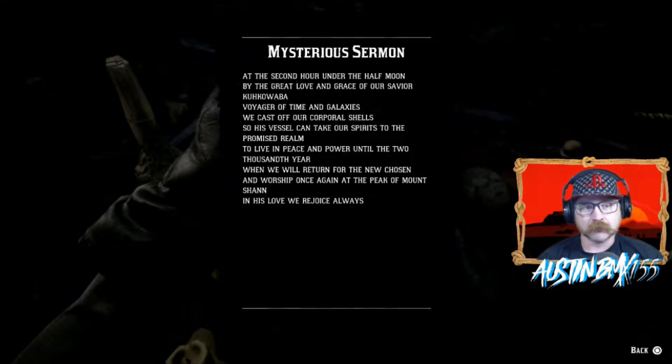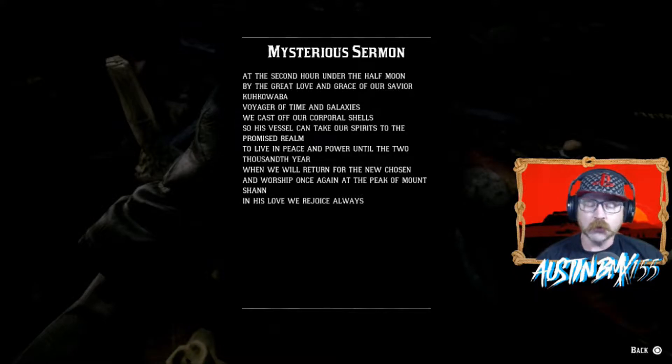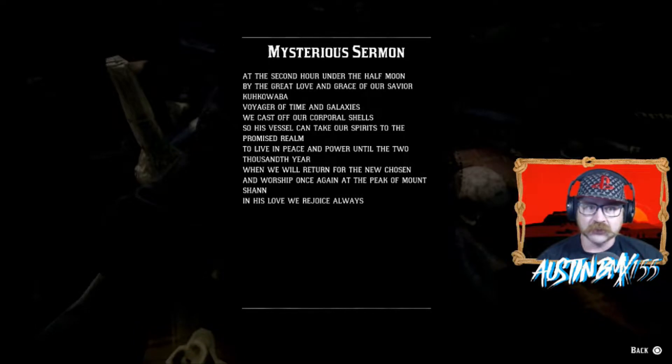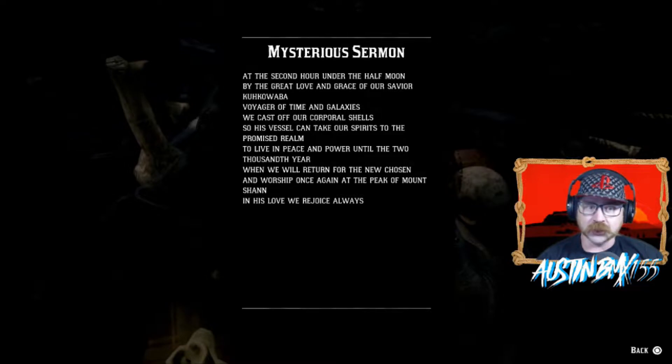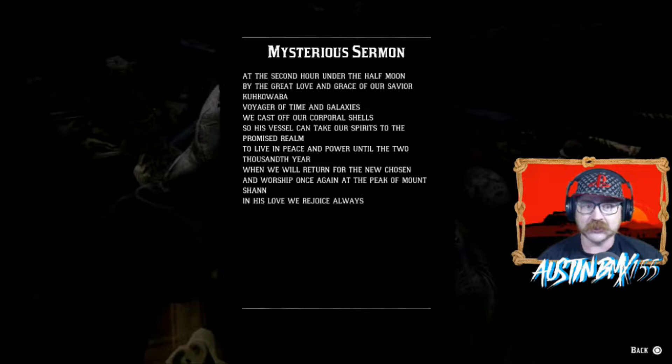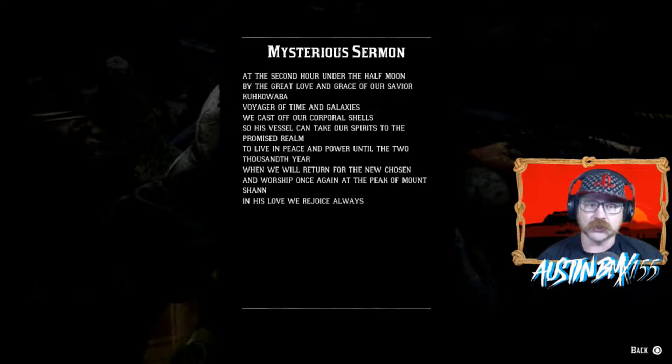There are a couple of things we want to look at in this letter. What we want to do is come back to this shack after we do one more task — at the second hour, so 2 o'clock in the morning, to see if something mysterious happens. 'Voyager of Time and Galaxies' — time travel? There is another mission in Red Dead Redemption 2 that seems to point towards time travel. 'We cast off our corporal shells' — so did these people commit suicide in a mass cult suicide and release themselves to some sort of spirit or entity of time and galaxies? We're not quite sure. We're definitely going to go check out what's at the peak of Mount Sean, which is in the Grizzlies.